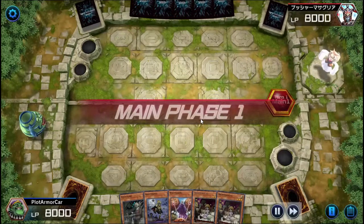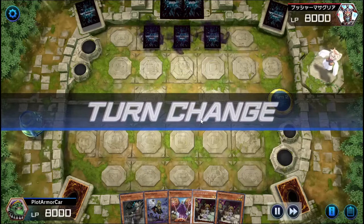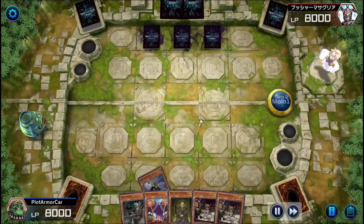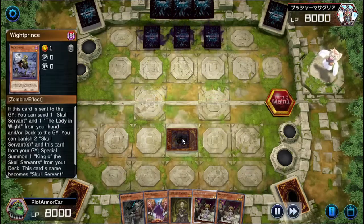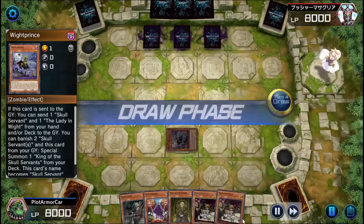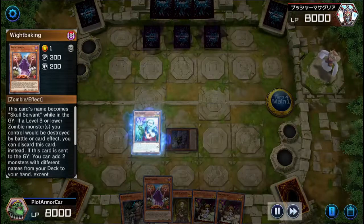So this last duel, I wanted to show it because it highlights the weaknesses and holes in this deck. I didn't really draw anything that would send things to the graveyard, so my best bet is to just set Right Prince, hope it goes to the graveyard to pop off combos from there, or stop it from being destroyed and send White Baking.